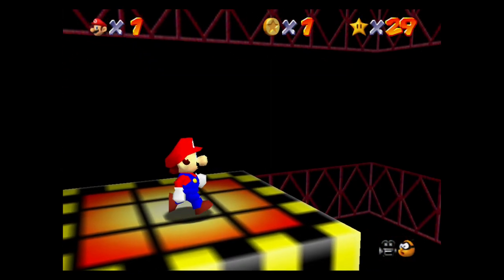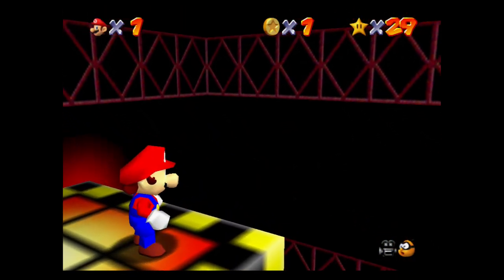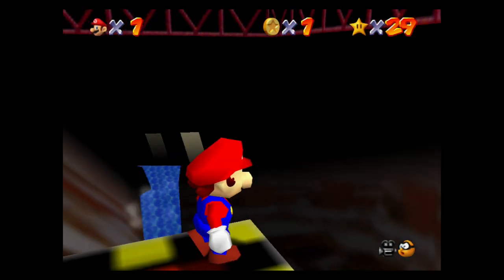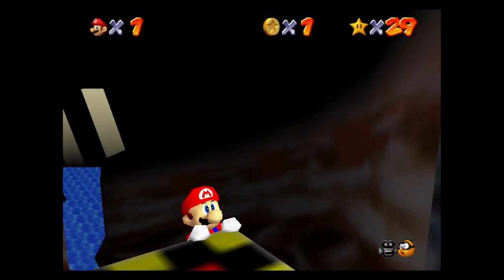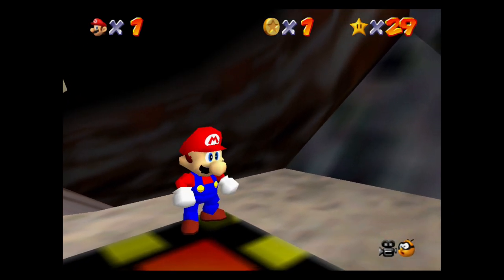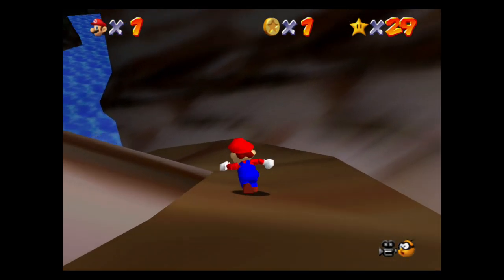Ride this all the way down. You can jump off if you like, but you'll take some fall damage, so be sure to do a butt slam right before you land. You'll see a pool of water in the distance there — that's our destination. Inside that pool of water is Nessie, the Loch Ness Monster.